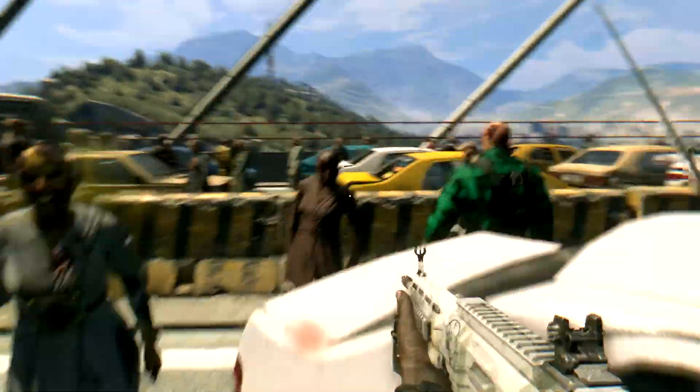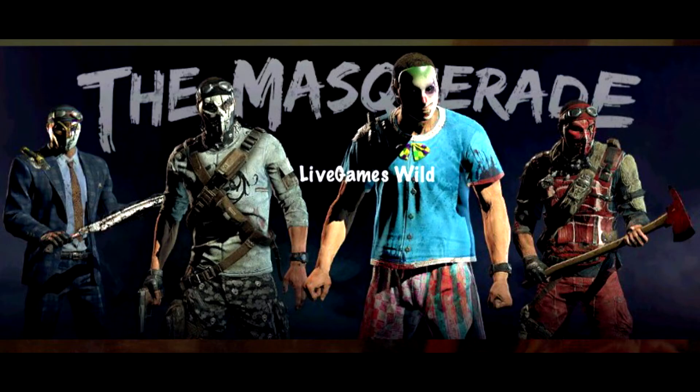Let's go ahead and jump in and take a look at what this looks like. Okay, here is the Masquerade Content Drop 7 — here are the four new characters that we get to play as. We're gonna take a look at them. As you can see, they're all wearing masks, hence the name Masquerade. We're gonna take a closer look at each individual one and talk about why they're wearing masks.